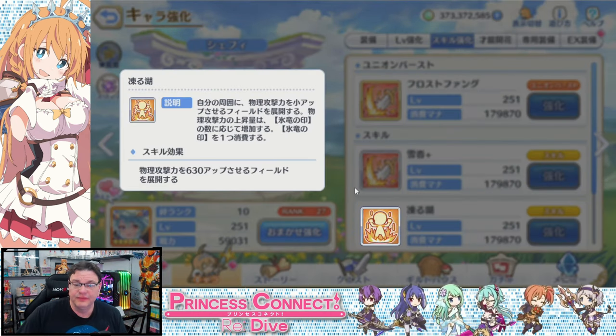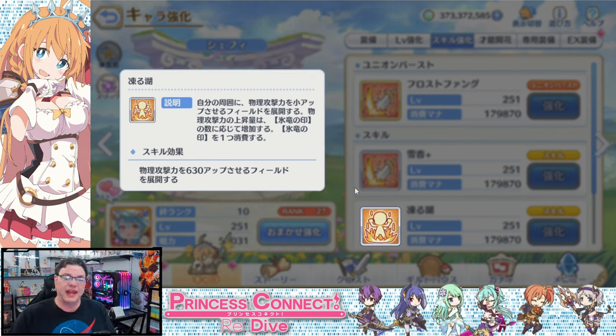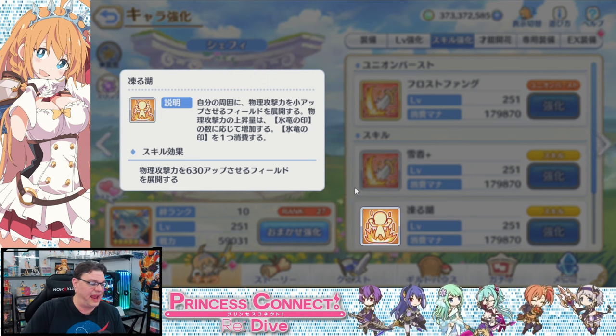Skill number two: Frozen Lake. She likes to ice skate — I don't know why they call it Snowshoes. Should have been ice skates because she makes the frozen lake and skates around on it. Skill two places a small field on the ground that slightly increases physical attack power according to the number of ice dragon marks you have. I believe this affects everybody standing in it, but I'm not sure — it might only be Sheffy herself since she's got the ice skates and nobody else does.